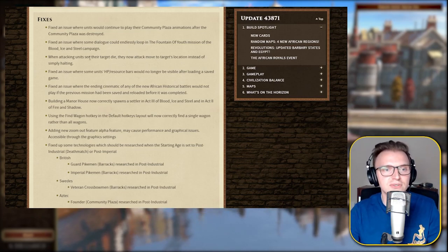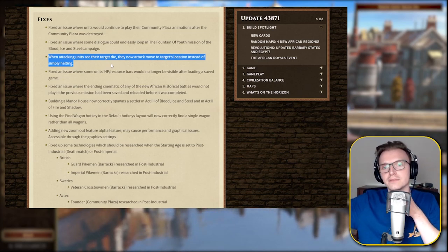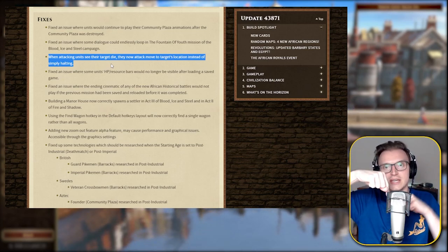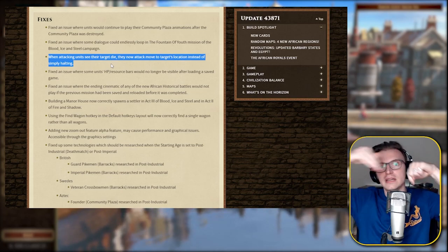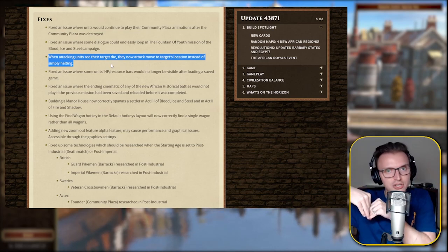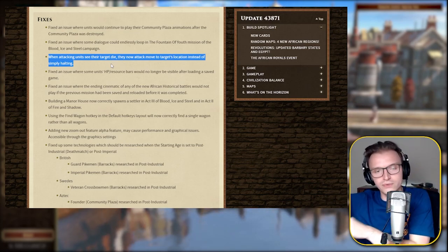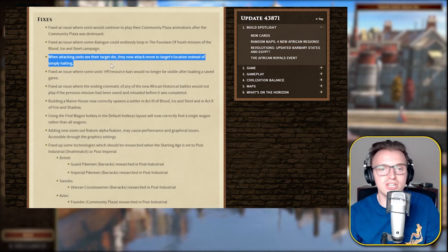When attacking units, you see the target die — this is huge. This is an issue with the whole attack move. What would happen is you do an attack move command — your enemy unit's here, you click beyond that unit, it will kill that unit but then your unit will just stay there. They won't continue on towards the place you selected. So that's really good — they should have changed that ages ago.